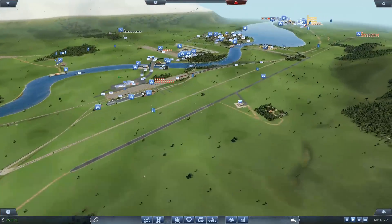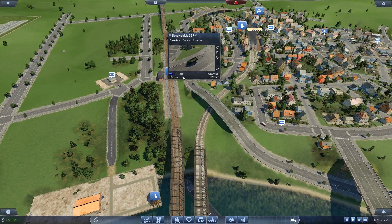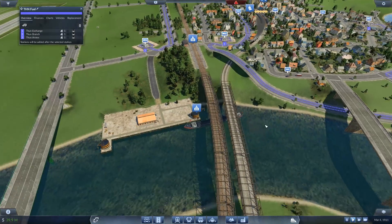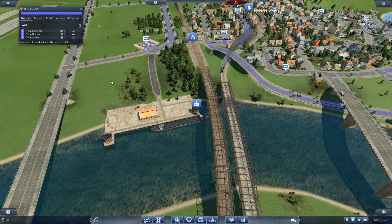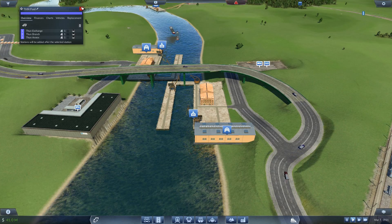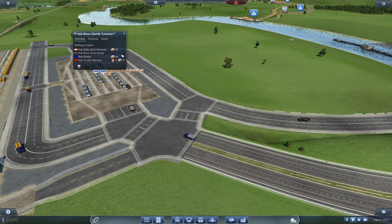The other thing I've changed since you've been away is over in Thun, where I've extended my distribution route to take on the Thun Annex, because previously it was only going to Thun Exchange before heading out to handle distribution. The reason for doing that is so we now cover the port, because as you can see there is nothing on board this particular bulk freighter. It should trigger the other end of the shipping line to actually demand some goods, and that in itself will help the truck system start to distribute some stuff.